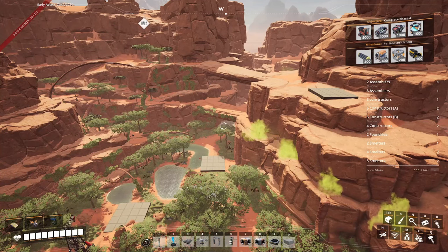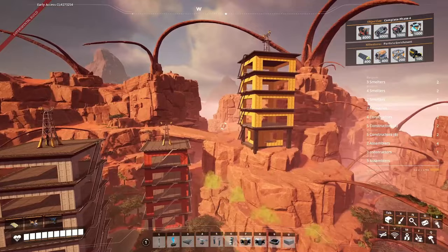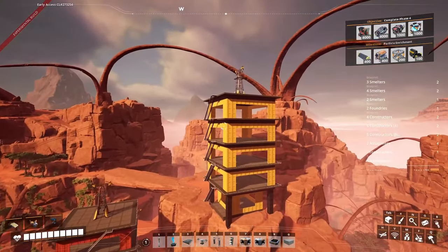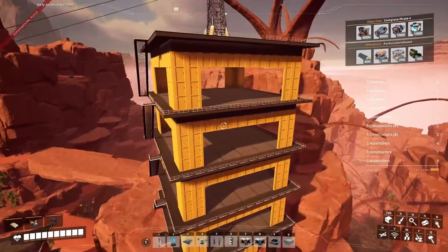Let me get these towers placed and we'll fill them up with all those blueprints. And now that the towers are built let's go ahead and place all these machines. So I'm going to go ahead and start up top, work my way down, and then I'll talk my way through belting this all up.